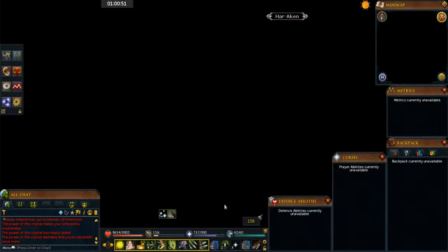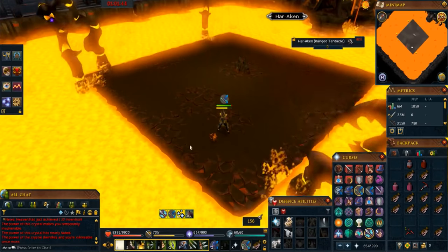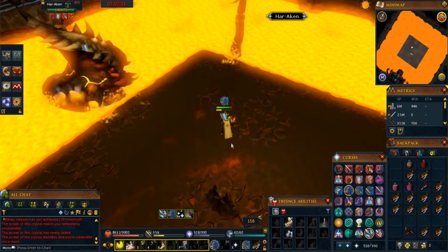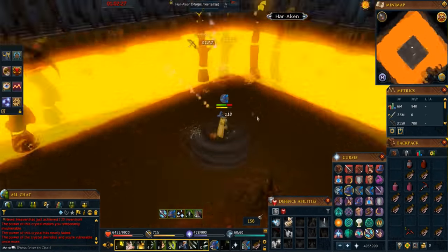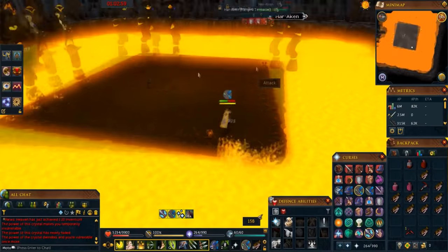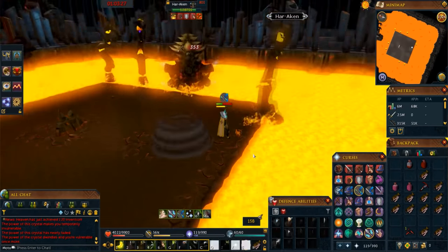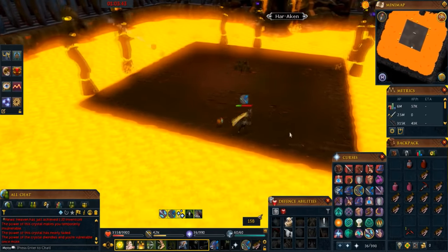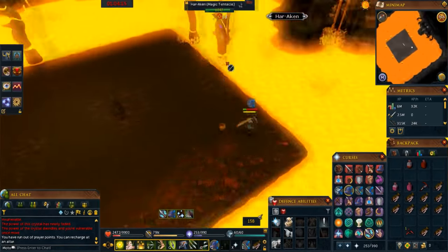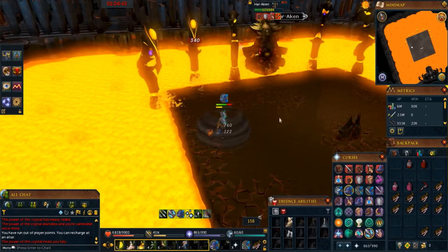The final boss isn't that hard, just annoying and time-consuming. You can only damage him while his head is out of the lava — his head emerges every 27 seconds from either the west, south, or east side (never the north), then submerges for 45 seconds. During that 45-second downtime, kill as many tentacles as you can. The tentacles attack with Magic or Ranged, so pray whichever style the majority are using. If you're low level, stand in the corner with the fewest tentacles to save HP. When the head spawns, activate an ultimate ability to maximize damage — that will make the fight much faster.